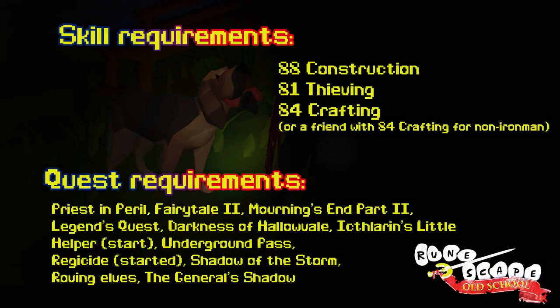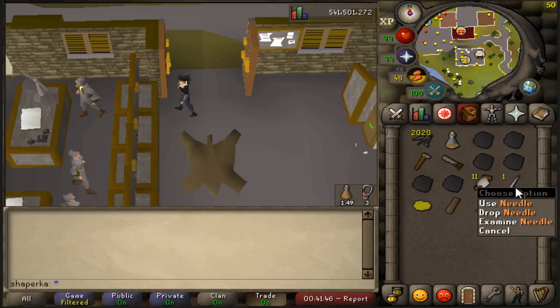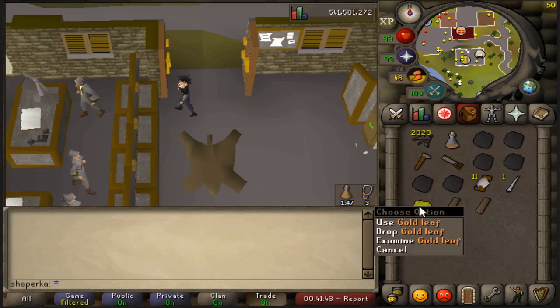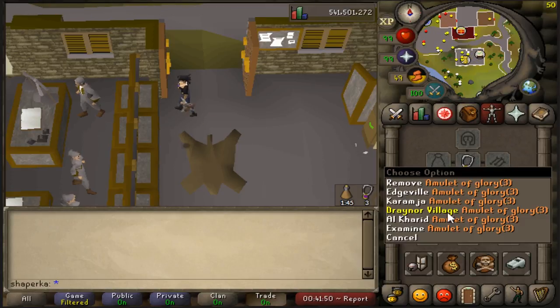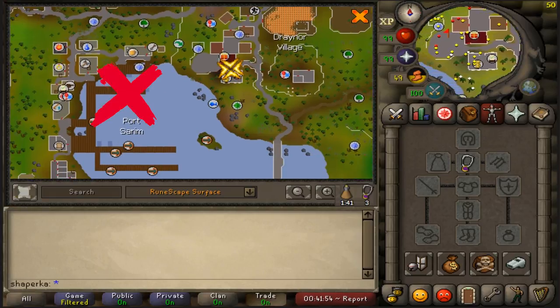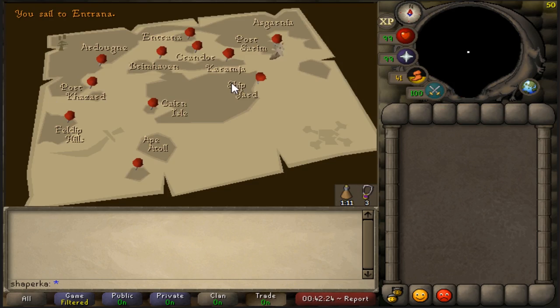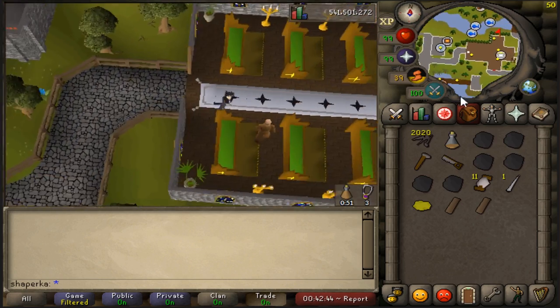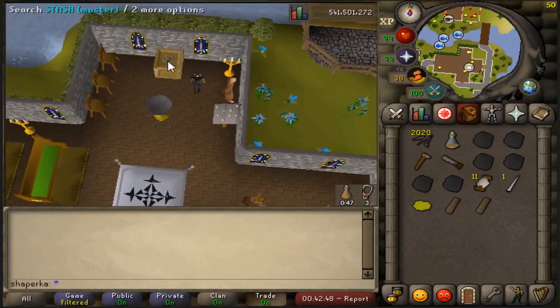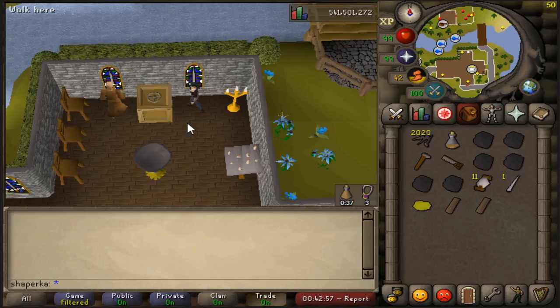This is the complicated part: you're going to have to have level 80 Crafting, or a friend who can help you with this step who has 80 Crafting. You're going to need six pieces of black dragonhide, thread, a needle, gold leaves, and two planks. Teleport to Draynor Village and head to Port Sarim, take a boat to Entrana. Once you're in Entrana, head to the church, build a stash there, and make one of each: black d'hide body, black d'hide chaps, and black d'hide vambraces.